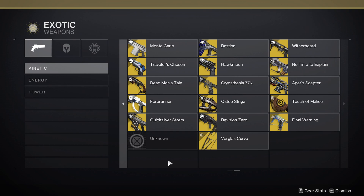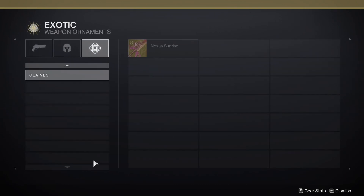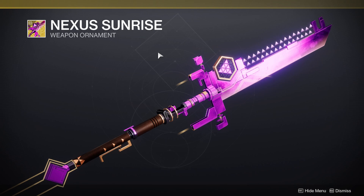So for the exotic you've probably seen before — if we are in our collections and we go to weapon ornaments, down to glaives, we have this. It is the Vex Scalibur. It's blue, looks pretty cool, and this is the ornament that we can see — obviously unintended.